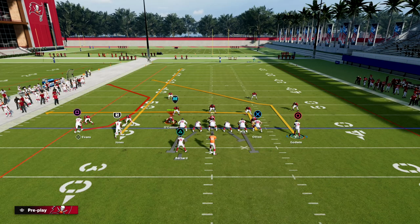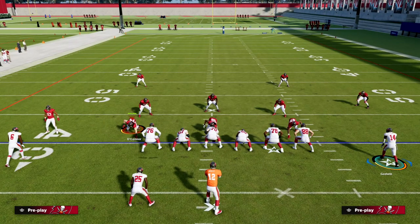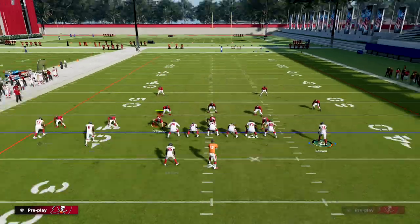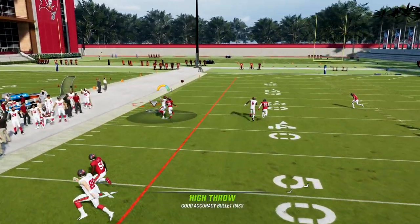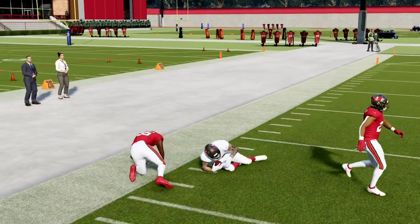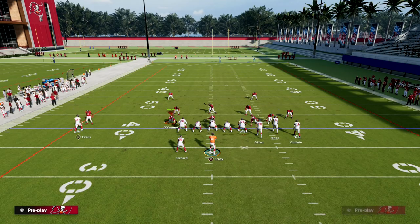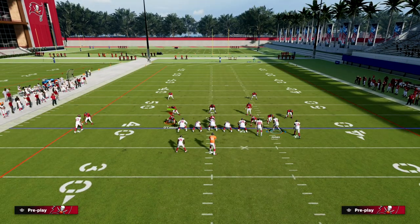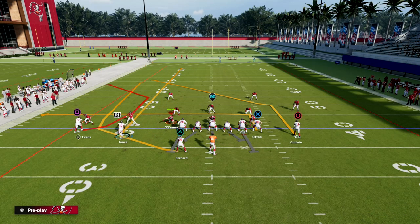What you're going to see with this is if they're in man coverage, this C route to the left will normally get pretty good separation, and we'll be able to cook that coverage. Outside of Prentice, it's fairly simple to get at this point in the year. I would really recommend that you get it — it's a really important and effective ability this year.